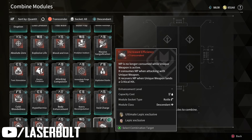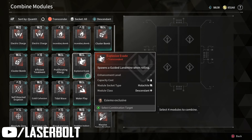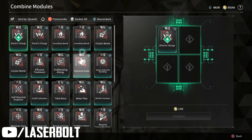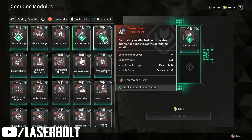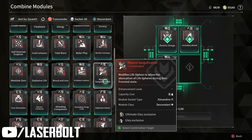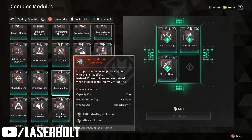I already went through this about 10 different times and wasn't able to get the specific one I wanted, but I did get some others I didn't have — such as the Incendiary Bomb for Blair. Let me try doing this live right now. I have the Cluster Bomb and I just need one more. I'll do this one here — Blood Iron, which is for Clay — I don't have Clay. Let's see what happens.